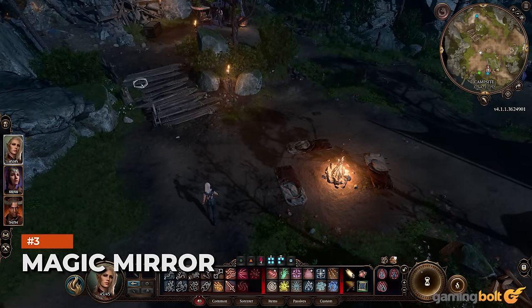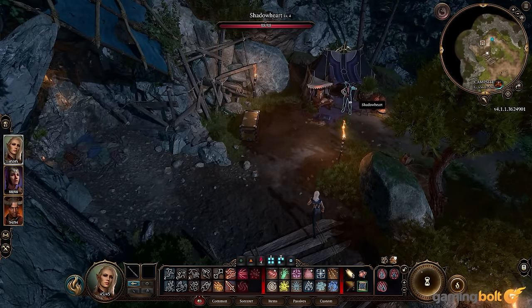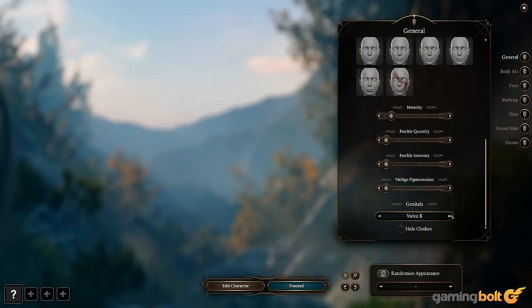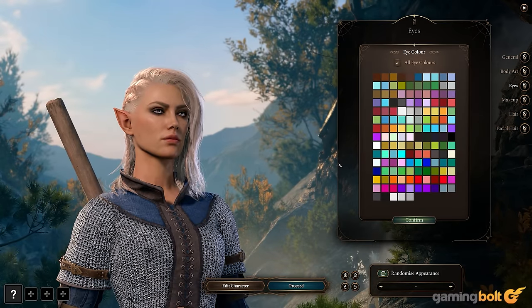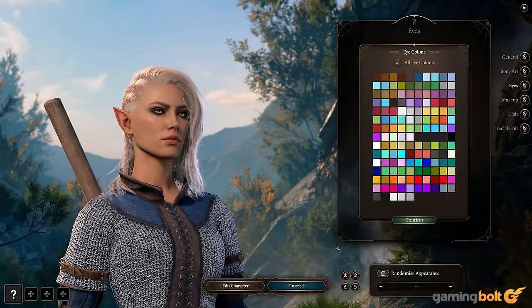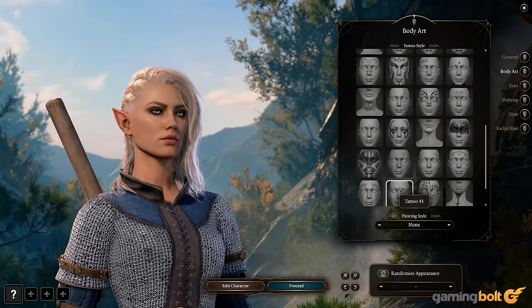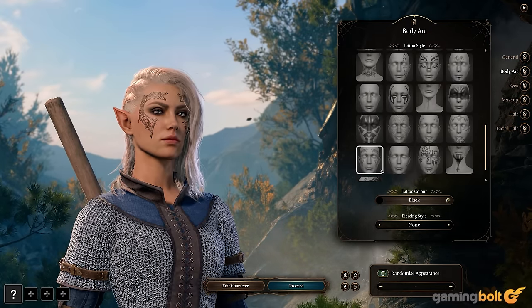When the game first launched, you were locked into your appearance with no way to change it. The Magic Mirror was added in Patch 3, finally allowing you to modify makeup, eyes, hairstyle, and more. However, body type and race or subclass cannot be changed, and any appearance changes from in-campaign decisions also can't be overridden. It's also possible to change a hireling's appearance, which is a nice touch.